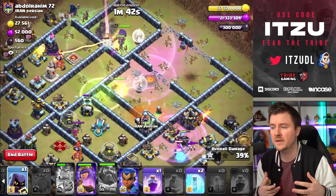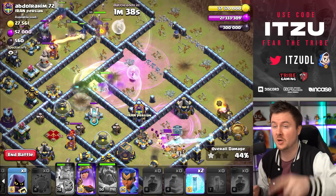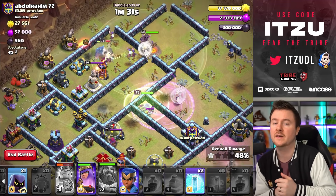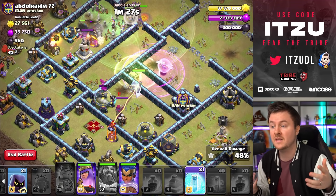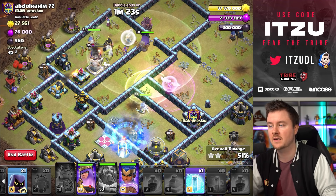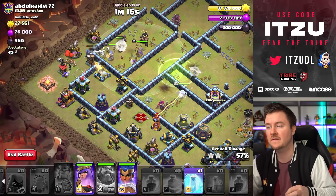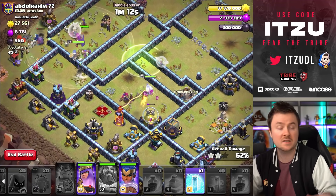At this point it's basically a queen charge through the base. At the top side we have PEKKAs with witches, so everything walked except my queen — which means the queen is going to charge the entire base. The X-bows are gone thanks to a really awesome yeti blimp on the right side, so the entire town hall side is already gone except for a tesla farm in front, but we're placing our Royal Champion to deal with the back end.